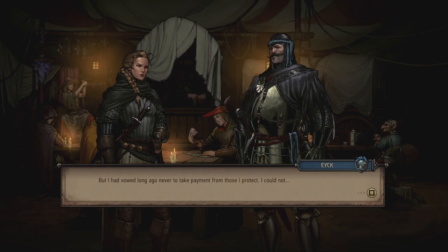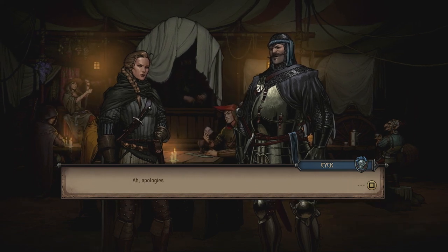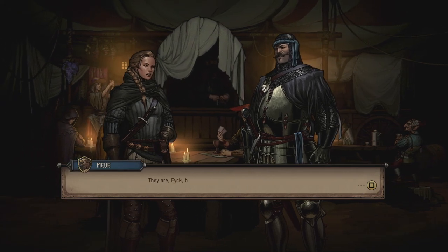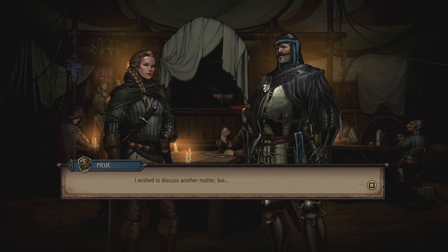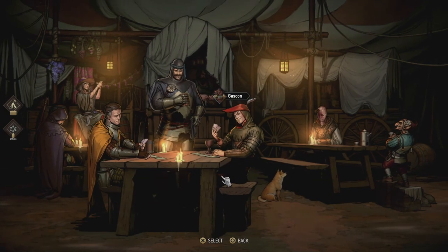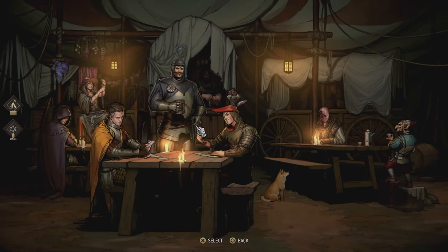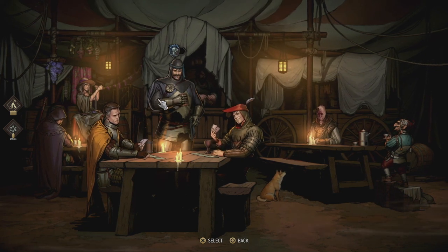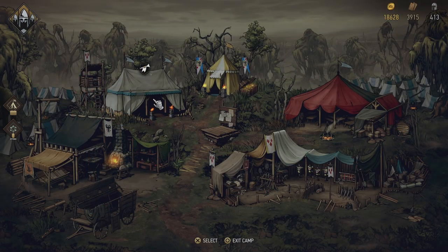Siegfried is not dead — worse, he's renounced Egg. When an illness affected his wife Sophia, Siegfried implored Egg to earn coin for her betterment. But Egg had vowed never to take payment from those he protects — it would be a stain on his honor. He apologizes for burdening Meve with his troubles, but she thanks him for confiding in her. She indicates she wants to discuss another matter but it can wait. She calls it interesting.